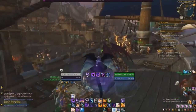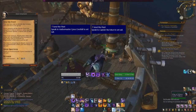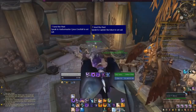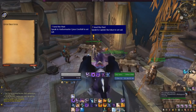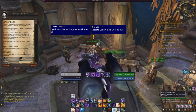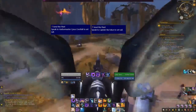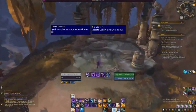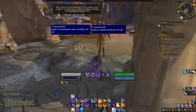As soon as you've spoken to Magni and completed all of that, we're going to go back to either Boralus or Zuldazar and we're going to pick up the quest to send the fleet. This should be given from Nathanos or Genn, and you will speak to the respective person that the quest tells you to talk to. This will open up the ability for you to unlock Nazjatar.